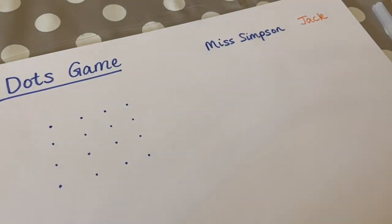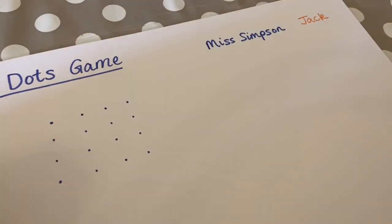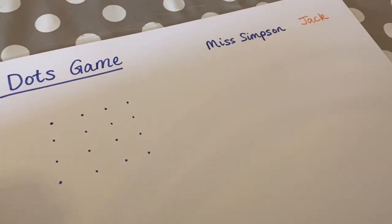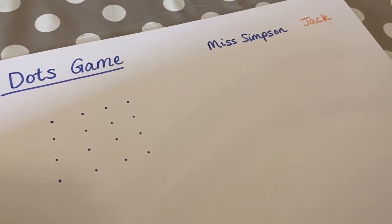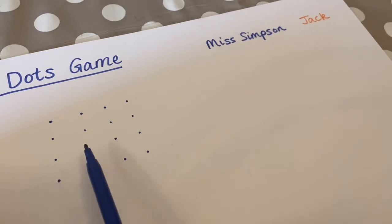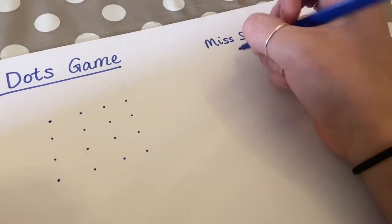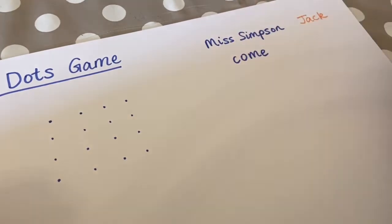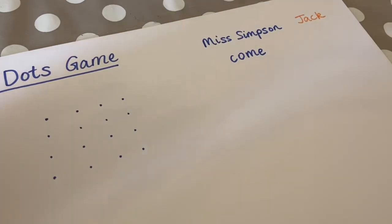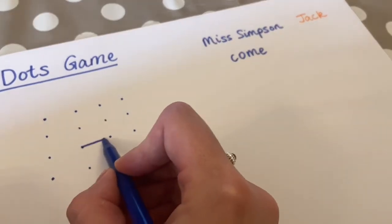I'm going to go first. I'm going to try and spell the word 'come'. So I'm going to write the word 'come' in my list. And if I get that word correct, I get to put a line between two of these dots. Have I got that word right? I think I do. So I'm going to join these two lines together.